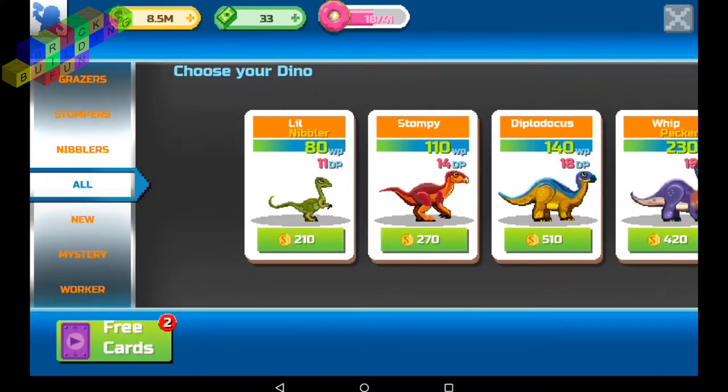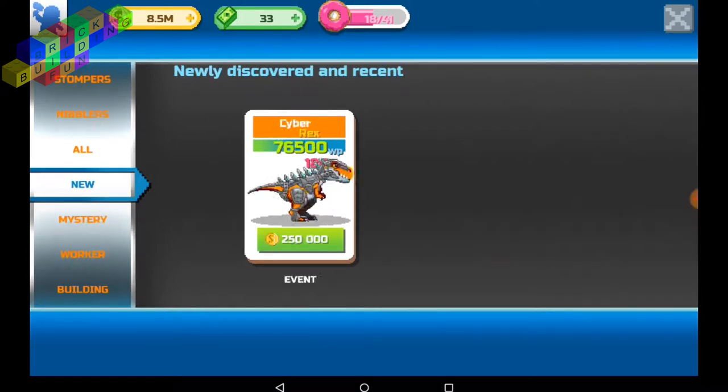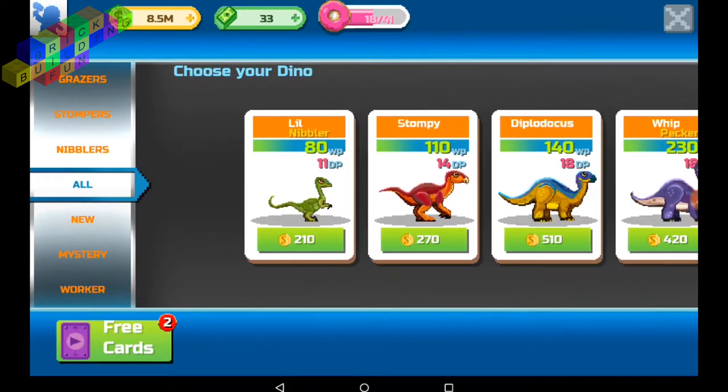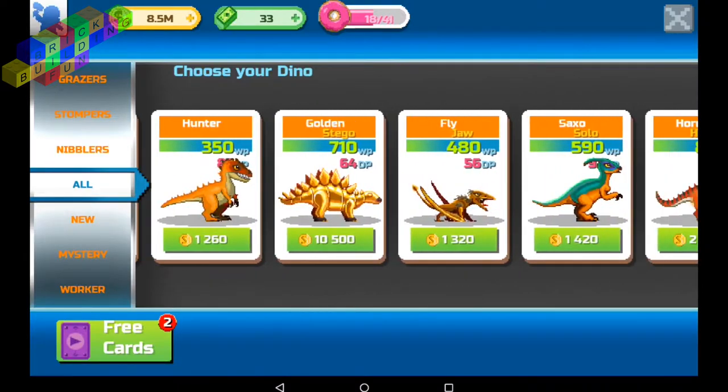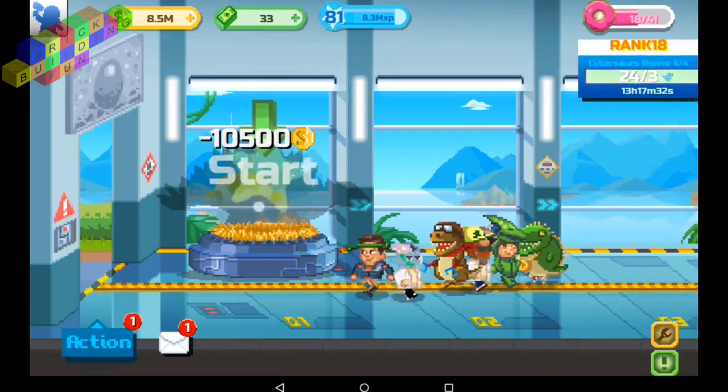Once you have made a dinosaur, you can go over here to the place where you can make yet more of them. Let's make a Golden Stego.